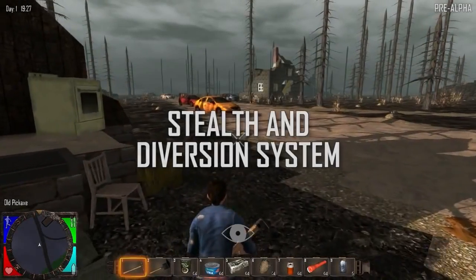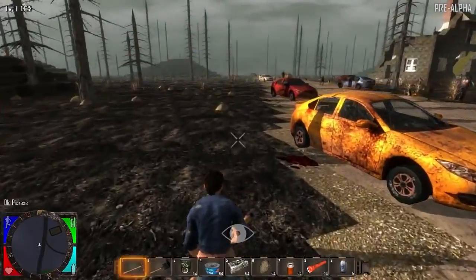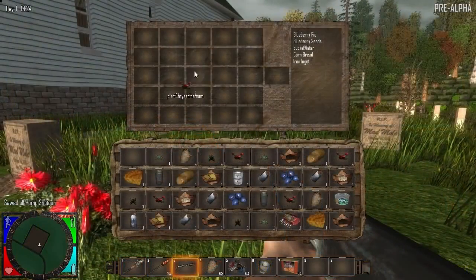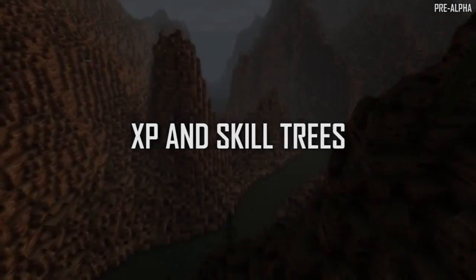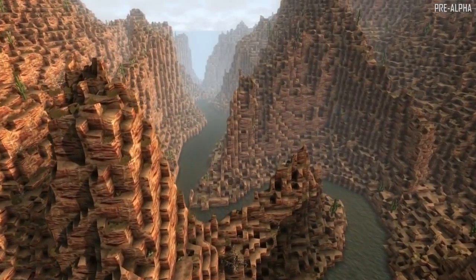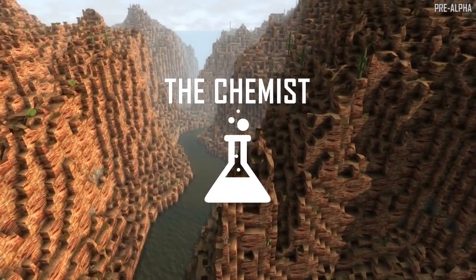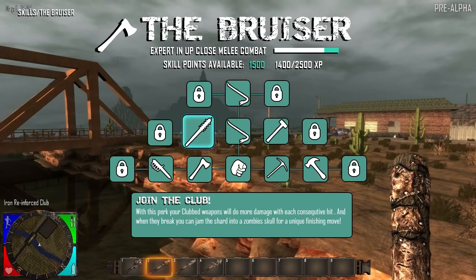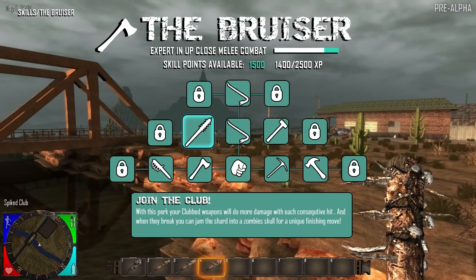In Seven Days to Die, you don't always have to go in guns a-blazin'. You can also sneak past enemies or throw objects using sound distractions to avoid a horde. You'll also discover and craft a multitude of sight, sound, and smell deterrent or attractor recipes and items to throw the zombies off track. It wouldn't be a role-playing game without XP and skill trees, so you can gain XP and upgrade your usage and crafting skills in melee, guns, items, recipes, and stealth. For example, if you upgrade the melee skill tree, you can learn to craft a better quality club and swing it harder and faster to bash in a zombie skull with less blows, and even learn a special finishing move.